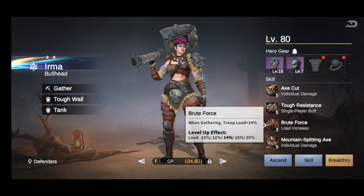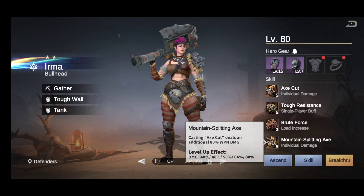The third skill is called Brute Force — when gathering, troop load plus 14%. The load goes from 10% all the way to 20%. The fourth skill is called Mountain Splitting Axe — casting Axe Cut deals an additional 80% weapon damage, going from 40% to 80%.